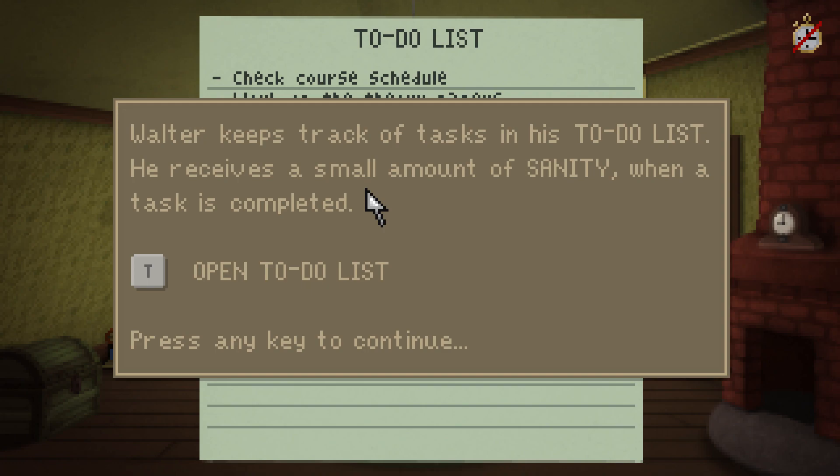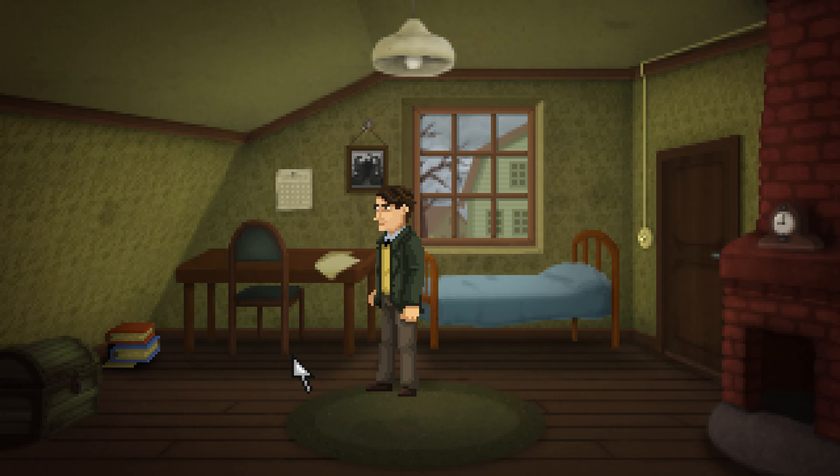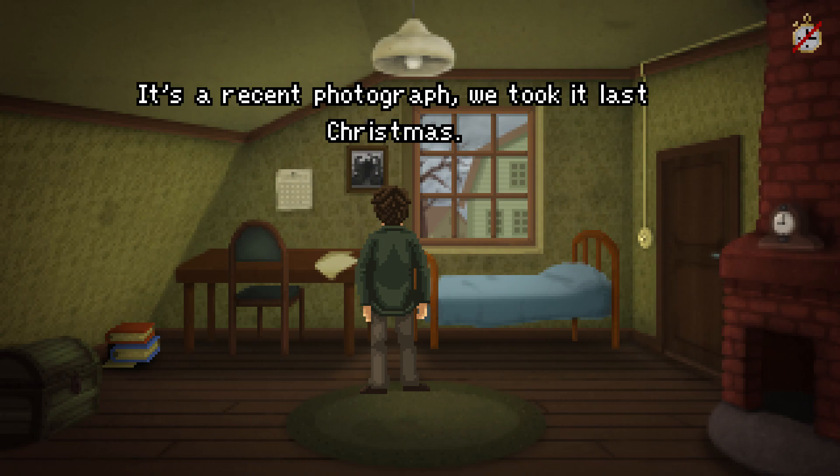Walter keeps track of tasks in his to-do list. He receives a small amount of sanity when a task is completed - so that's how we counteract that. We aren't going to lose sanity, of course. It is a mythos game. Check course schedule. Work on the theory papers. Get a grade B or better at an exam. Please, let's not have to do a lot of math. Aunt Margaret is to the left. Aunt Hazel to the right. And I'm standing in the middle.